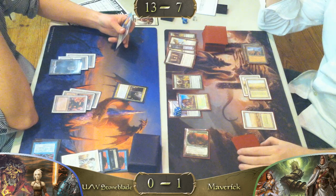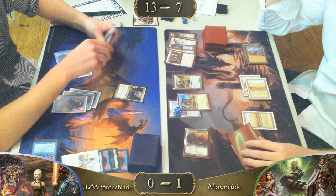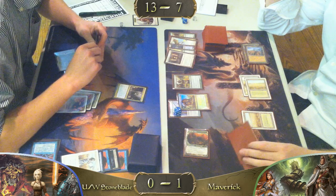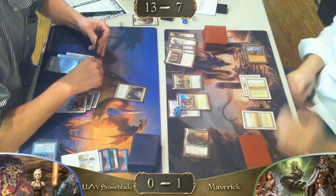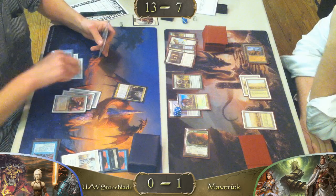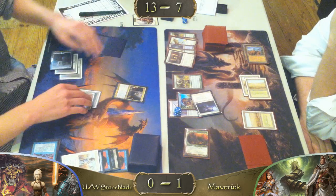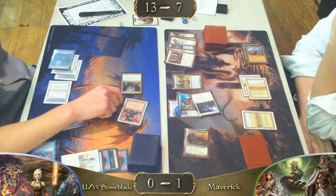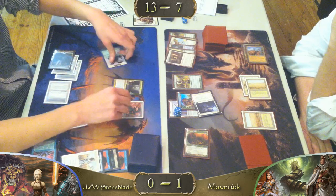Our Maverick player has drawn Oblivion Ring. Very, very good. If he uses it right, he can probably just put this game away on attacks. He's targeting the Pridemage, which makes sense. Oh, he's going to put it away right here. He can put his opponent to one.